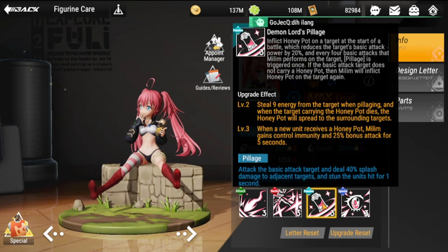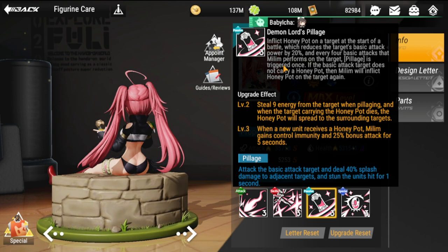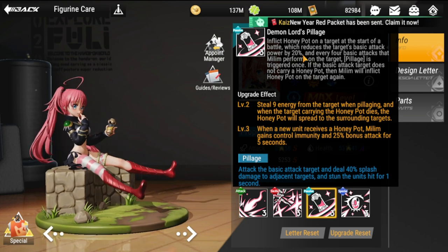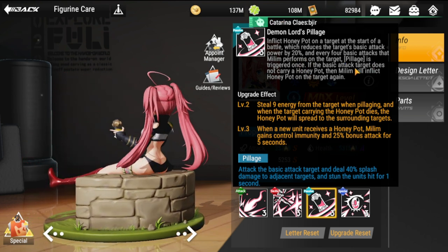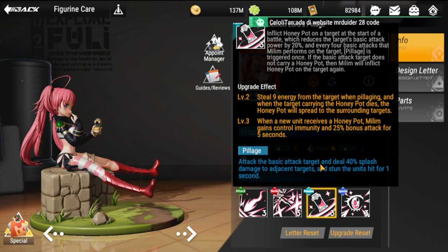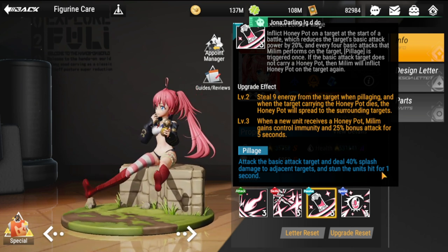Next is Demon Lord's Pillage. This inflicts a honeypot on a target at the start of battle, reducing the target's basic attack power by 20%, which is good damage reduction — useful when she's behind a defender. Every four basic attacks Milim performs on a target, Pillage is triggered once. Pillage attacks the basic attack target and deals 40% splash damage to adjacent targets, stunning units for one second.